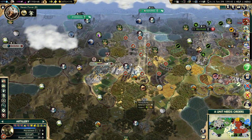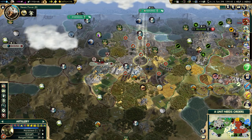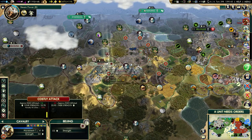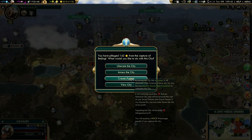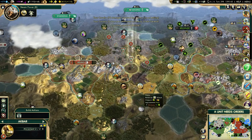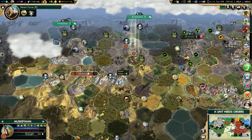Can we take Beijing now? Yep, I'm pretty sure we can — and if not on this turn, then on the next one. It's going down — and it's ours. That was quick. Create puppet. I could liberate it, but obviously it's a capital city, so I need it for domination victory — we'll be keeping it.